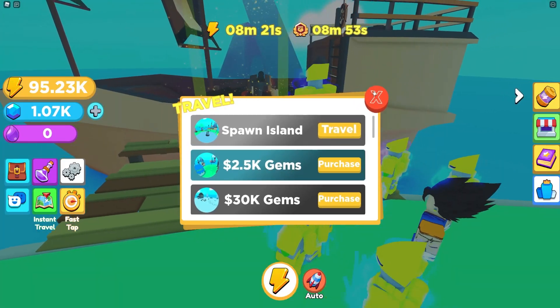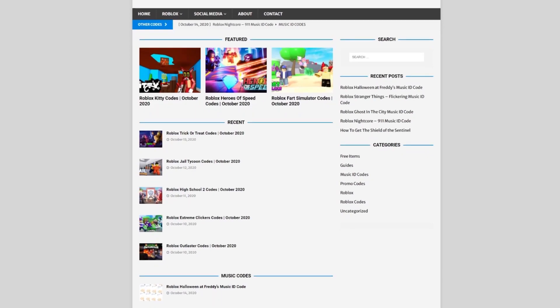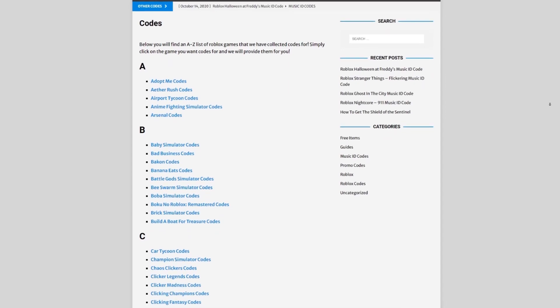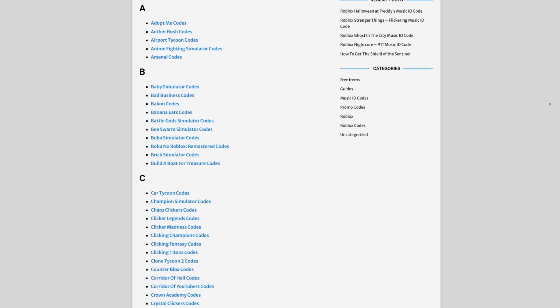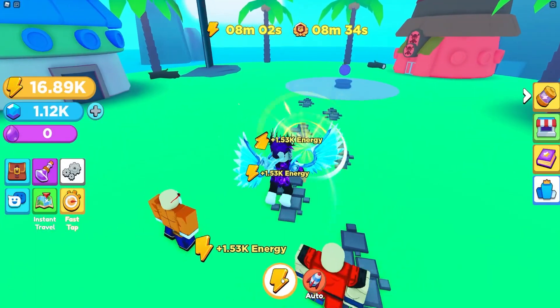Are you fed up watching YouTube videos just to find Roblox codes? I've got a solution — rblxcodes.com. On the website you can find game codes, music codes, and guides. There's tons of stuff to check out. We have codes for over 300 Roblox games, so if you need a code for a game, we'll be there.